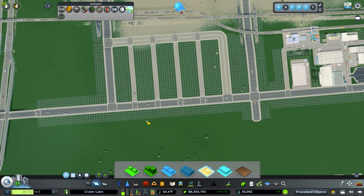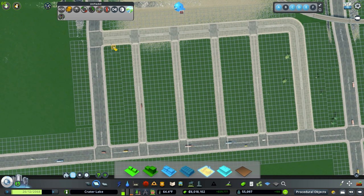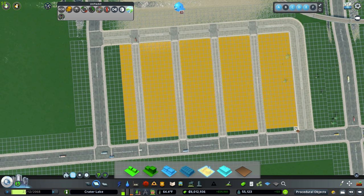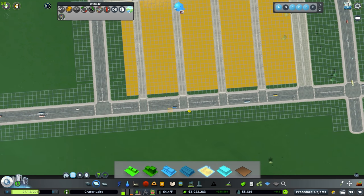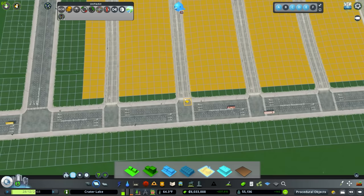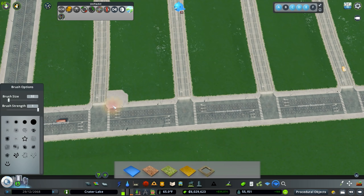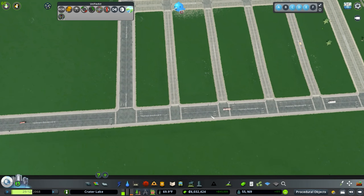I'm going to leave this front area empty because I don't want zoning on this road. I could go into zoning adjuster and just remove the zoning right there, but I think we're just going to leave it like this because it also kind of allows us to maybe do an extended curb or something, going with surface painter and just cleaning it up a little bit. We'll see whenever these expand out, because the zoning adjuster would probably be the easier option.